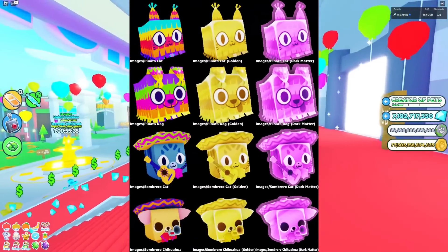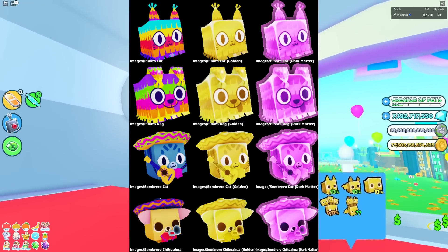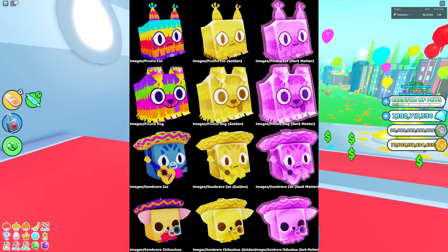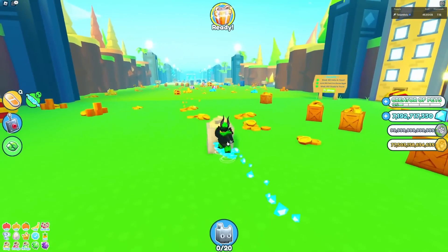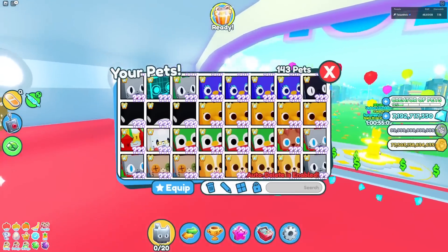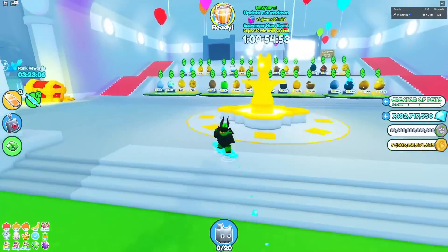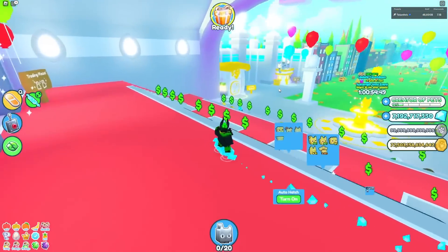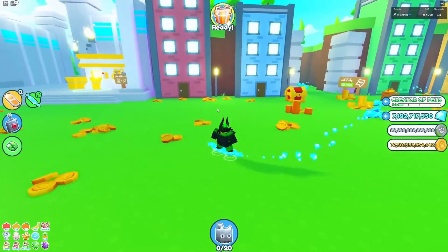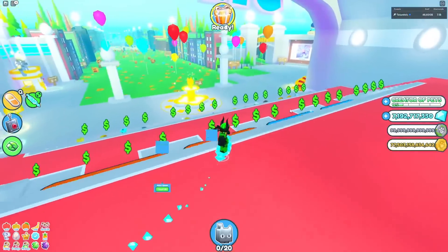Here we can actually see everything. There's the pinata cat, pinata dog, sombrero cat, and sombrero chihuahua — I thought that was a corgi, but okay. There are golden versions and dark matter versions of all the pets, and of course there'll be rainbow versions too. These are gonna be the new strongest pets, 100%, because in every event they add even stronger pets. In the Easter event the pets were extremely easy to get, so they weren't really that strong and there wasn't an Easter secret pet. But if they add a secret pet to these eggs — which they most likely will, since the St. Patrick's Day event had a secret — then it is gonna be the strongest pet in the game if you make it dark matter and shiny. So that's gonna be a lot of grinding, but I'm gonna try getting that one.